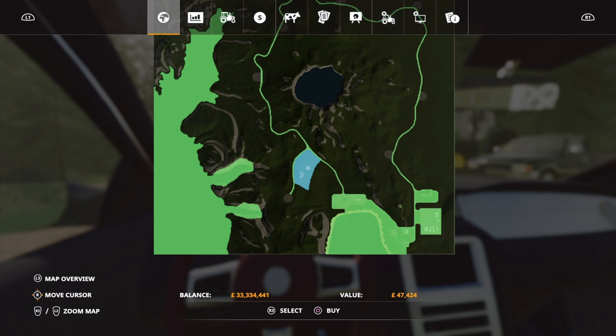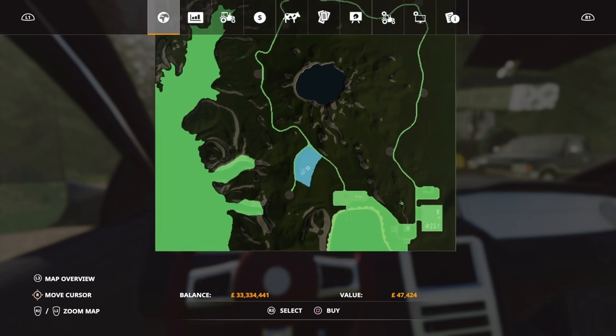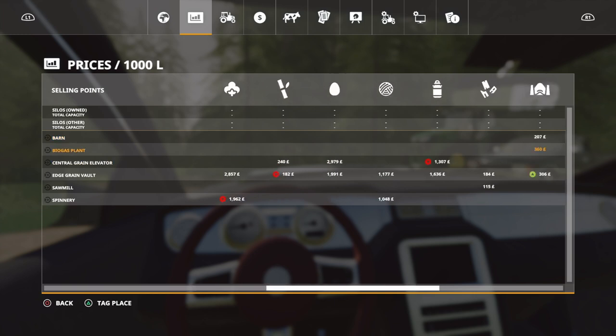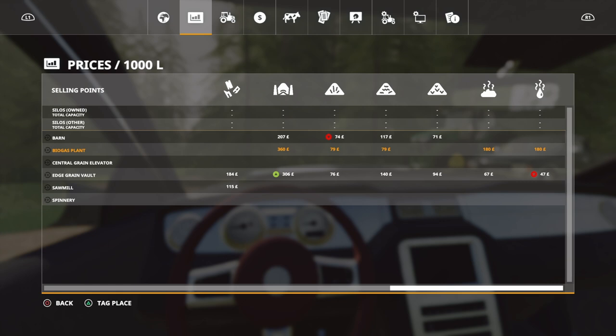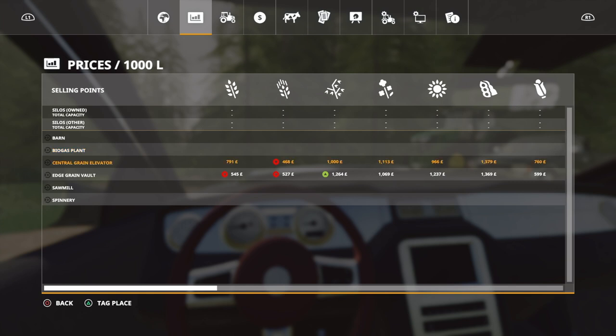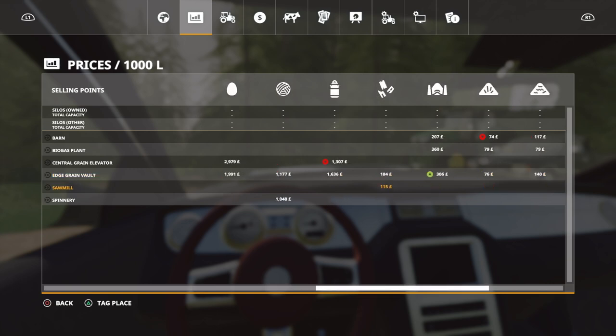Not huge amounts of money but a hell of a lot of wood. Looking at the sell points, we have a barn biogas — the price of biogas averages 360 on the silage, then 180 on the manure and slurry. We've got the central grain elevator with soya beans at 1,379 at the moment. There's also an Edge Grain Vault selling station, and the sawmill doing wood chips at 115.